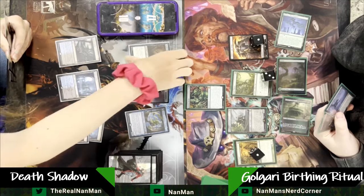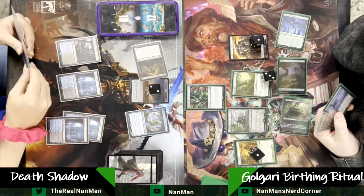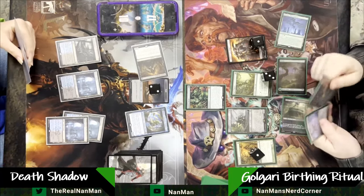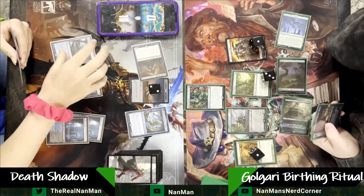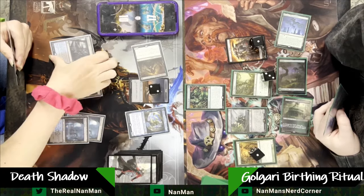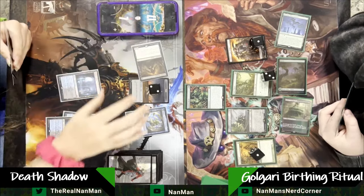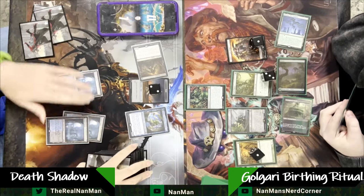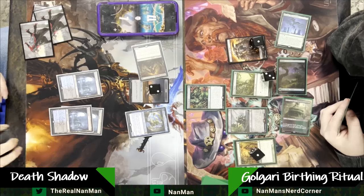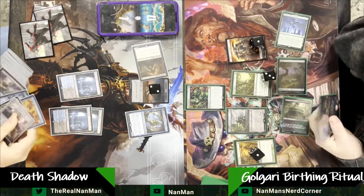Polluted Delta there — basically, fetch lands and shocklands are just adding more power to the Death Shadow. We're debating about blocks here. Are we going to block? It says no, we're not going to block. So we'll take three life here — a big life swing, but that's also more power to the Death Shadow. So it's a 6-6 at the moment.